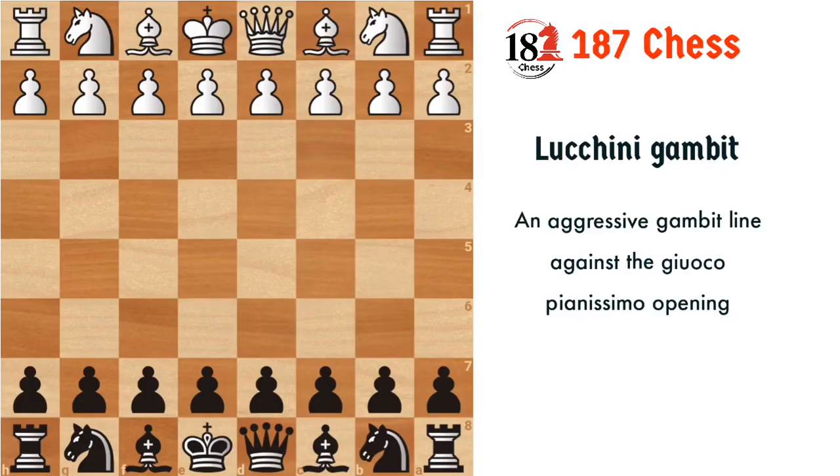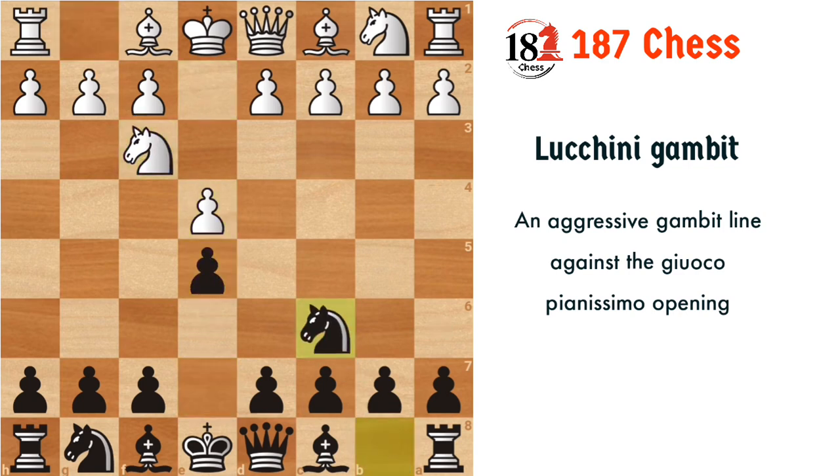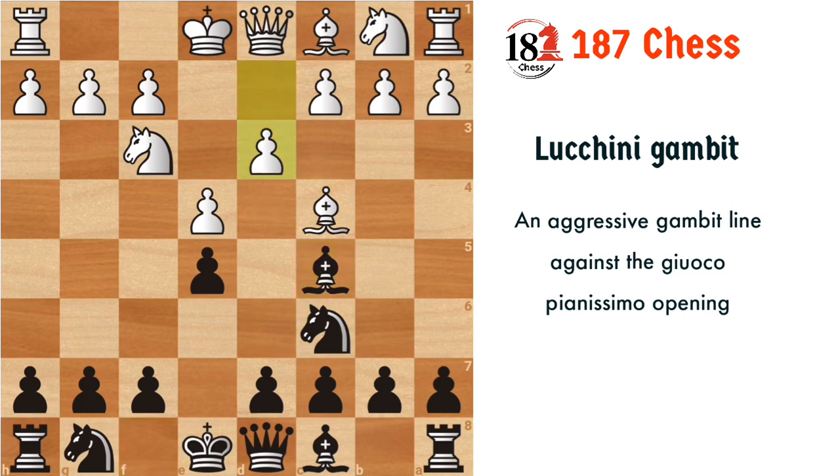Hello friends, today we are going to see about a gambit called the Luchini Gambit. It arises in the Italian game, and if you are fond of complications then you might be interested in this gambit. It starts with e4 e5, knight f3, knight c6, bishop c4, bishop c5, d3, and the Luchini Gambit move f5.